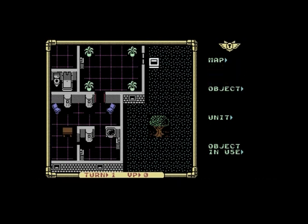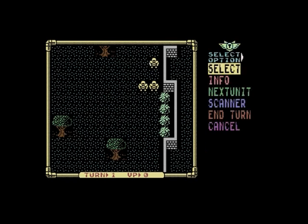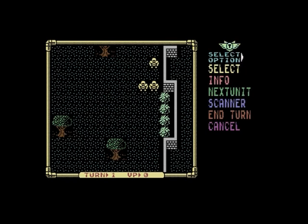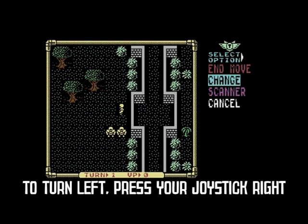Let's move one of these soldiers. All you need to do is move the cursor over the soldier you want to move and press fire on the joystick — that will bring up the menu. Select that particular marine, and you may notice he's got 43 action points. As you move around, he has less, so every action uses an action point.